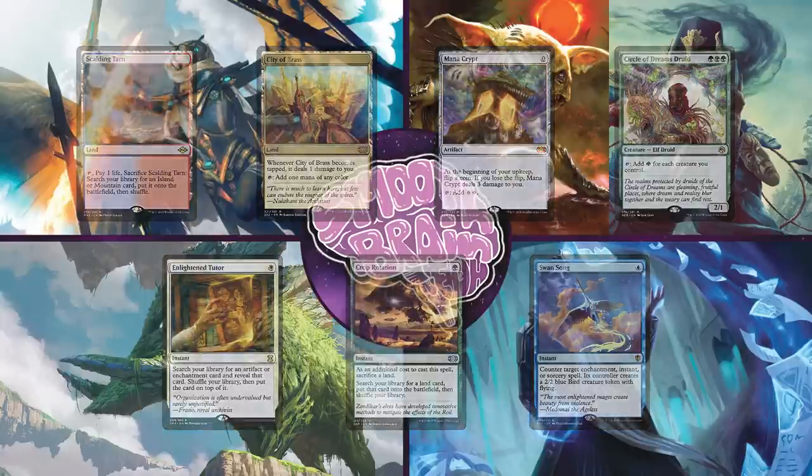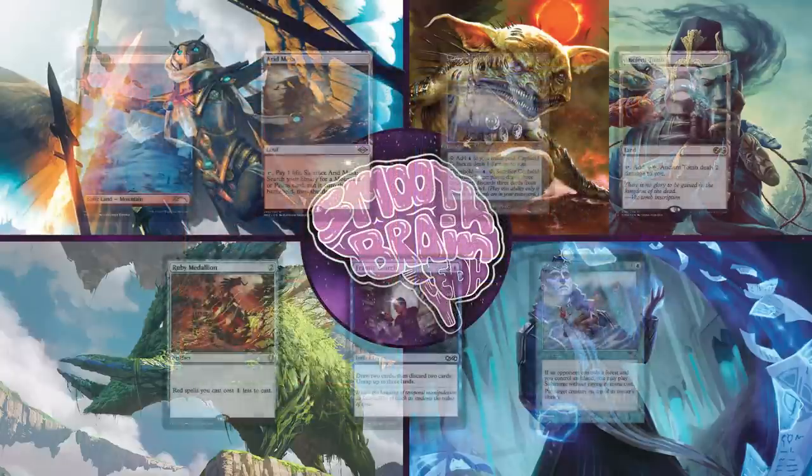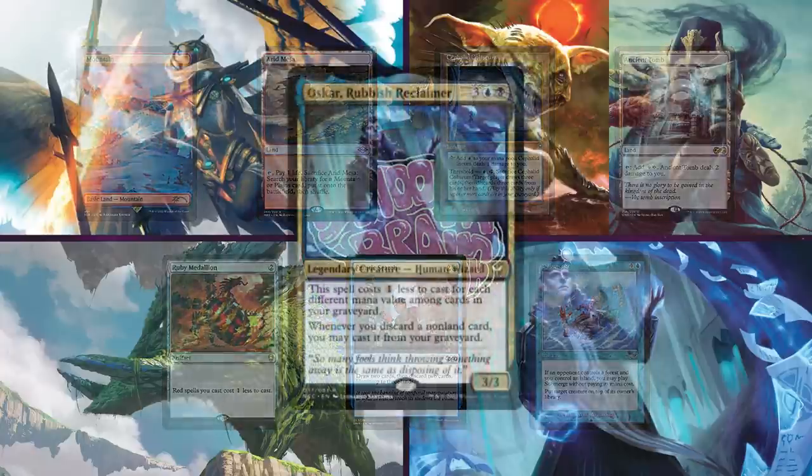Up next is Ethan on the partner pairing of Krark and Sakashima. This Izzet deck is a manual storm deck, hoping to make multiple copies of Krark and copy spells multiple times to take over the game. Ethan keeps an opening hand of Mountain, Arid Mesa, Cephalid Colosseum, Ancient Tomb, Ruby Medallion, Frantic Search, and Submerge.